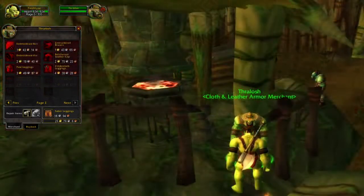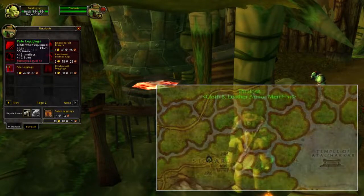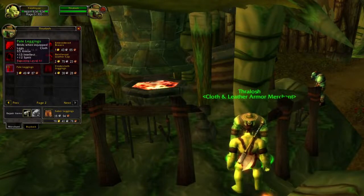In Swamp of Sorrows, in Stone Hearth, you can buy the Cinder Cloth Legs, but also the level 41 leggings that I showed you before in Orgrimmar. Some of these vendors will be useful when you're leveling, especially if you play in a hardcore guild where you're not allowed to use the Auction House.